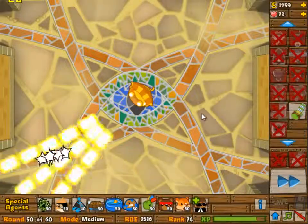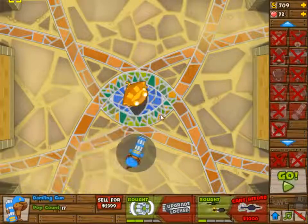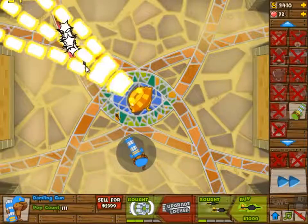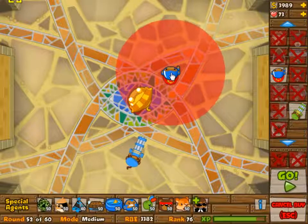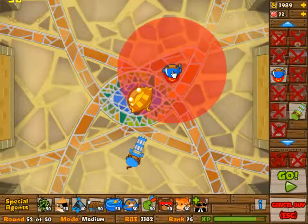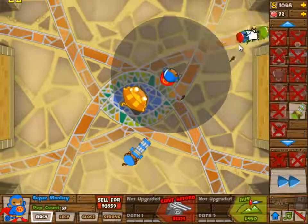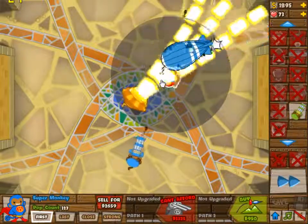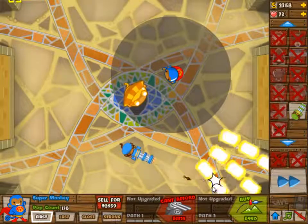Just calculating here whether it's actually viable — it comes out to the right amount. Keep in mind that officially you have no camo detection here, so without the super monkey building you would have zero camo detection. Of course you didn't need it here, but it would be nice to point that out. Then a second super monkey, because I do have camo detection since I went for that building.